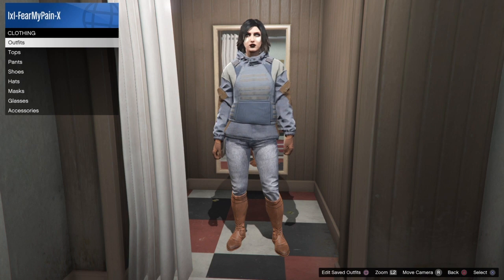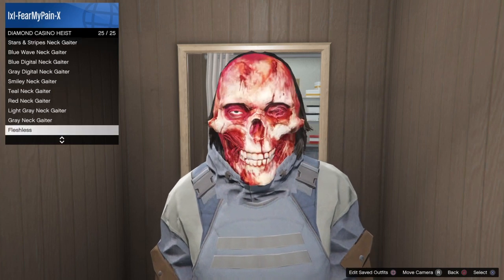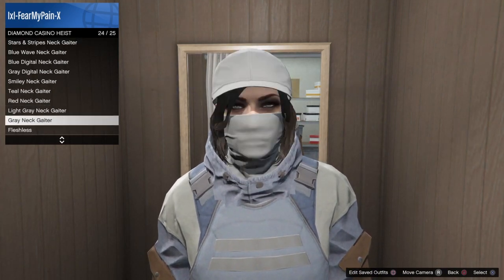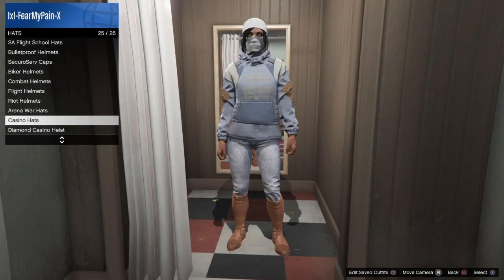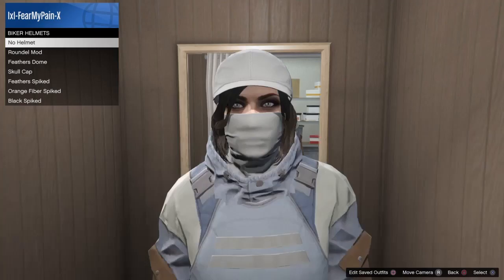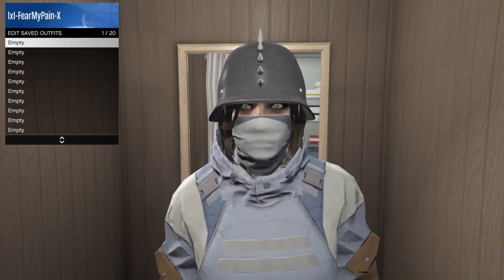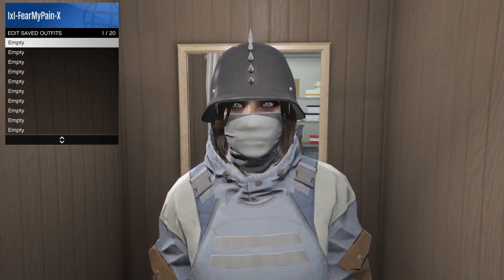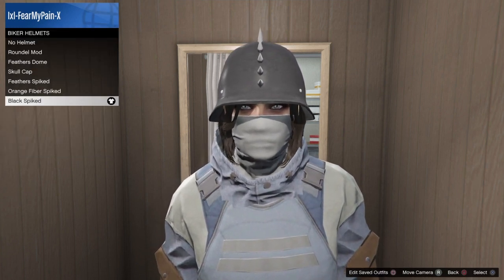Next we're going to do a gaiter and combat helmet glitch, so let me walk you through that. If you don't already have the hats or masks purchased, you'll need to purchase them prior to doing this glitch. First, put on the gaiter mask you want — we're putting on the gray one — then put on any of the dome biker helmets. I just put on the black spiked one. Then save that in an outfit slot.